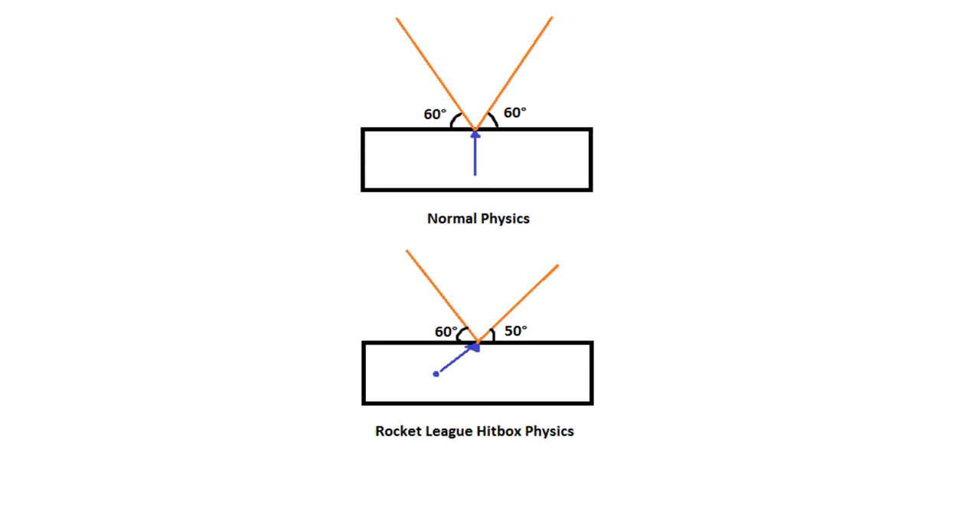In the bottom example, in Rocket League physics, the center of mass is the originating point for a force vector. So whenever a ball collides on top of the hitbox, you get a diagonally upwards vector that changes the ball trajectory after the bounce. That means if you have an angle of incidence of 60 degrees, you might get something more like 50 degrees after the bounce — not totally accurate, but you get the point.